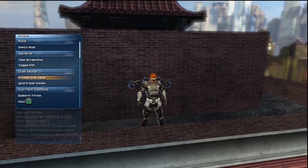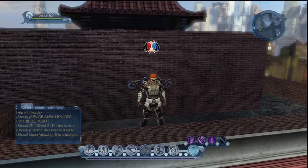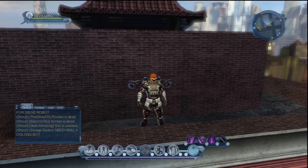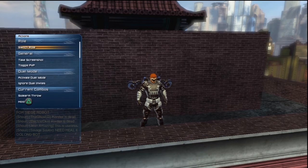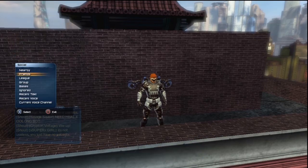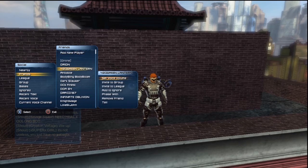You can activate your Dual Mode and ignore Dual Mode invites. When you activate Dual Mode, you'll see a little icon over your head — that means you're ready. Someone can come up to you, hold circle and go bow, and you'll start fighting. You'll see a message like 'so-and-so has invited you to a duel.' I always put Ignore Dual Invites on, because a lot of people will spam your invites even if you don't have your Dual Mode on.